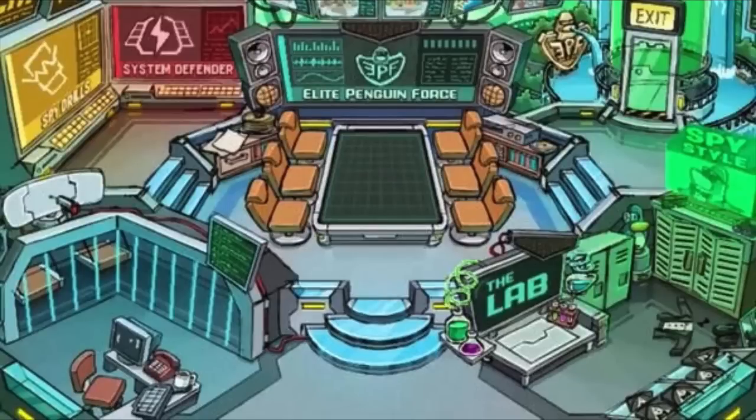You also have the System Defender and the Spy Drills — the classic things — and now they're finally over in that one corner. It's really cool because they were actually on opposite sides of the room before, and finally they're on the same side of the room, which is easily accessible for anyone wanting to go there.